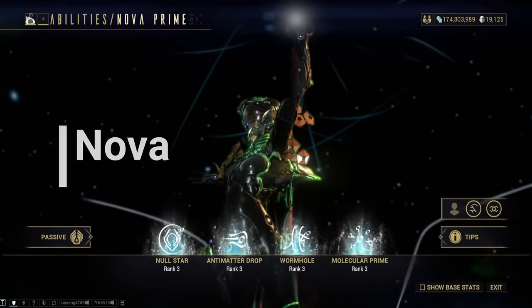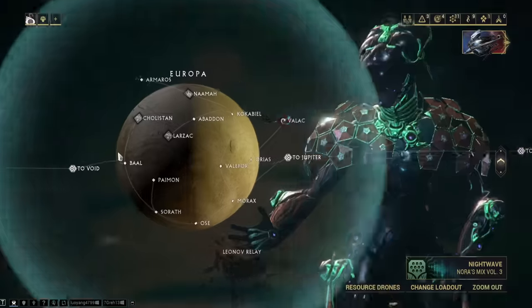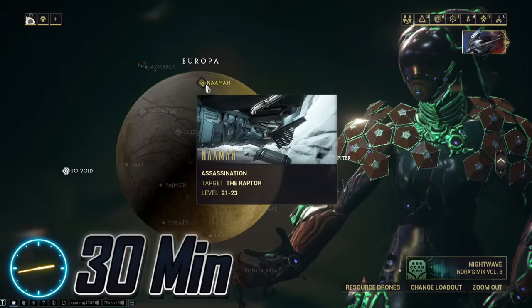Nezha. If I don't mention it, the blueprint is in the market. The parts drop from the Raptors on Europa. This will take about 30 minutes.